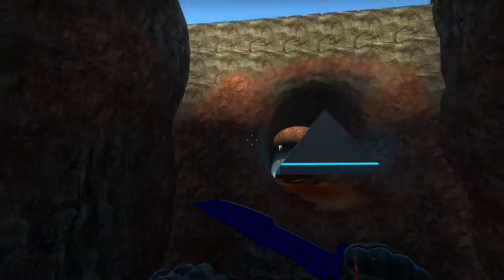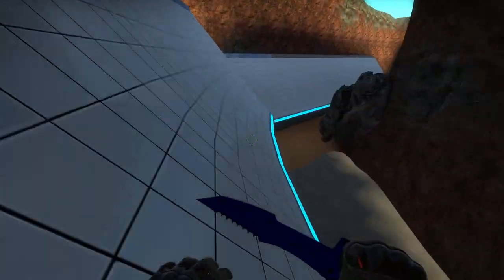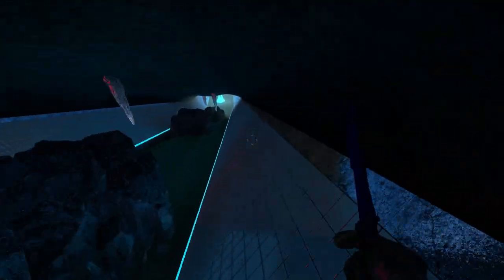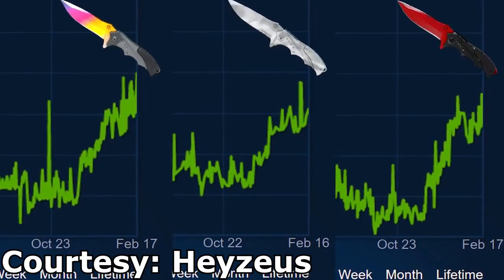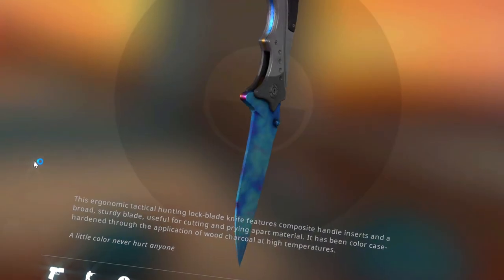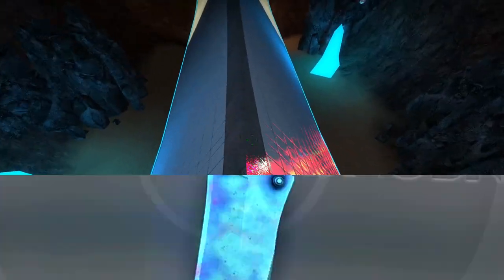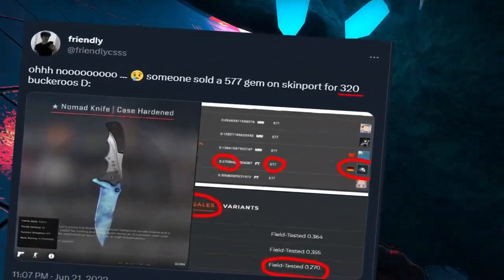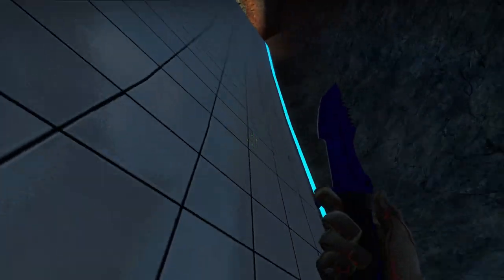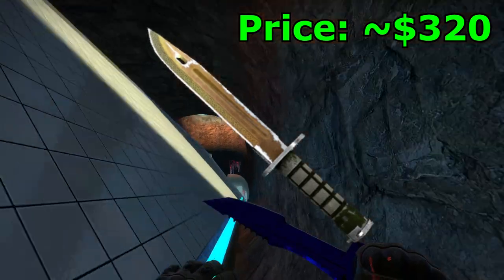Staying on the topic of rare Case Hardened patterns, this next and final fail is the fattest loss we've seen so far — it might even be the biggest one in the history of CS:GO. This Nomad Knife 577 Blue Gem, also known as Simple's Blue Gem because it's the one he used during the Stockholm 2021 Major — and the one that directly caused the massive price increase for Nomad Knives in general during that period — is the best Blue Gem for Nomad Knives. Literally the number one pattern. And it was sold on Skinport for $320. No typo, no mistake — this was sold for $320.